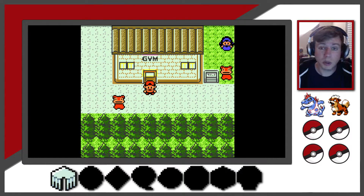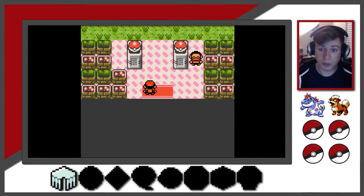So we need to go ahead and take on the gym leader here, Bugsy. His name does allude to the type of Pokemon that he uses in battle, and they are, of course, Bug-type — a Kakuna, a Metapod, and a Scyther to be exact. So we're going to go ahead and hop in here and take care of him really quickly.